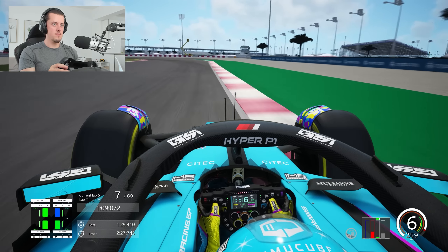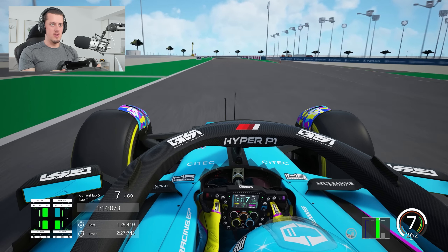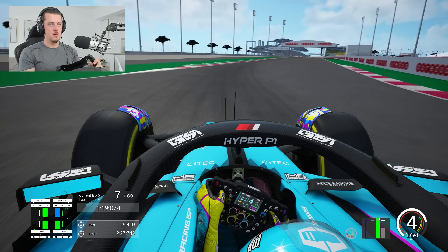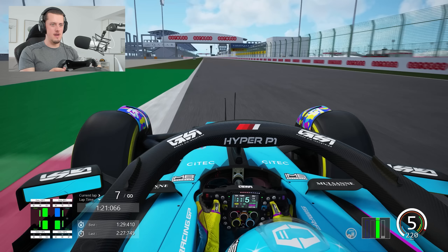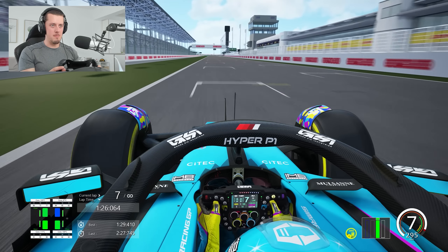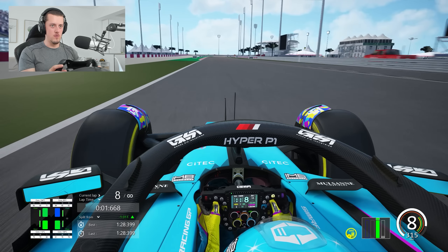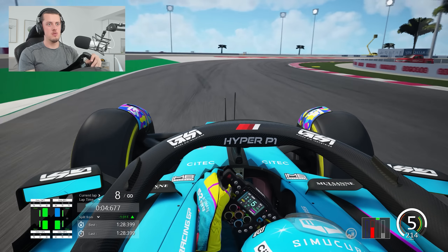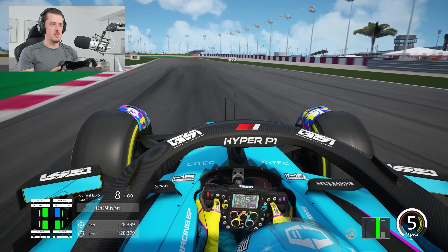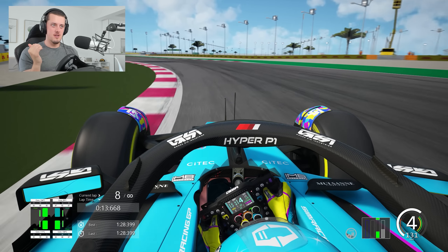That was perfect — a really nice lap. Final corner, get a late apex to square up the corner and get the drive out of there. Up to the line. That improved lap is going to be a 1:28.3, so literally a full second shaved off. Lovely stuff. How about we get some soft tires on then? We'll see exactly how fast we can really go around here, because this is going to be a lot of fun.